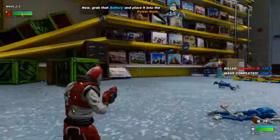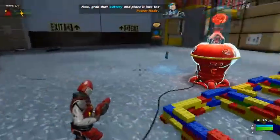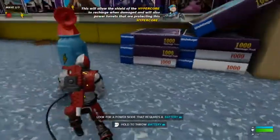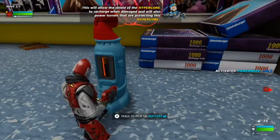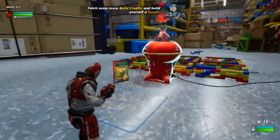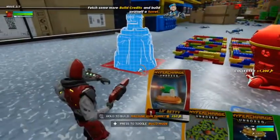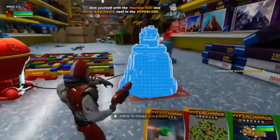Ground that battery and place it into the power node. This will allow the shield of the HyperCore to recharge when damaged, and will also power turrets that are protecting this HyperCore. Fetch some more build credits and build yourself a turret. The batteries juice up our defenses — pun definitely intended.